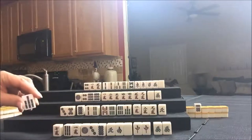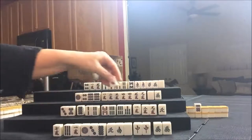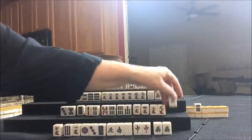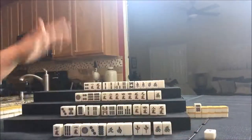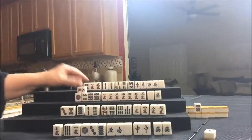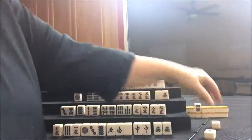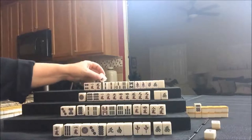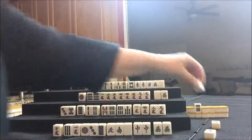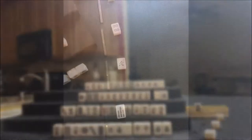So let's start with East discarding a seven bam. We'll draw for South — four crack. Let's discard that North. And draw for West — nine crack. Nice, let's get rid of the four dot. And we can draw for North — eight crack, not helpful — four dot. Okay, we've got one discard each.